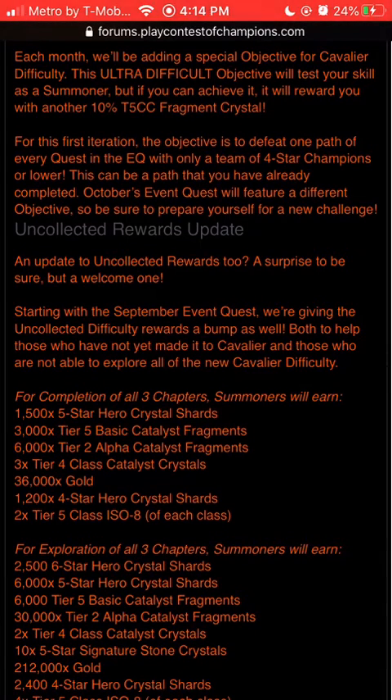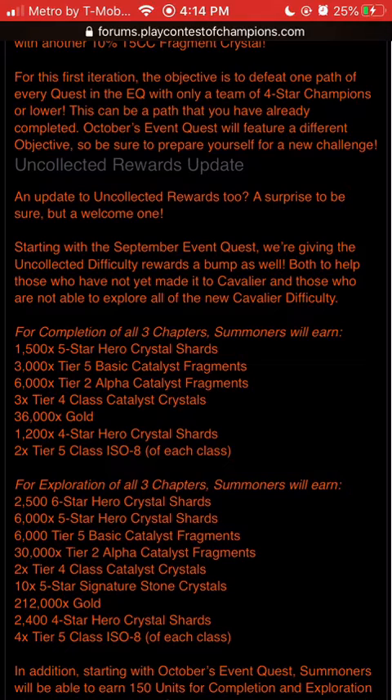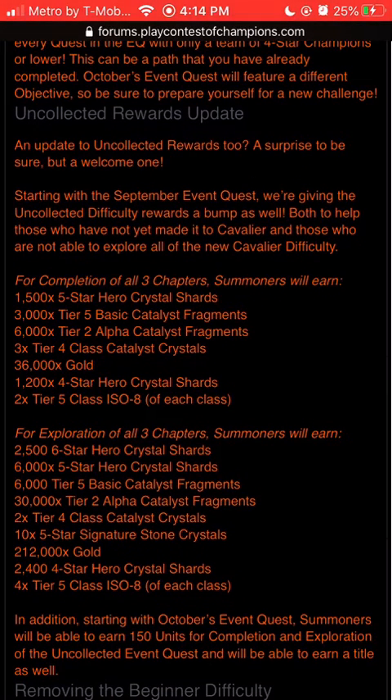Uncollected rewards update. For uncollected completion: 1,505-star Shards, 3,000 T5 Basic Fragments, 6,000 T2 Alpha Fragments, 3 T4 Class Catalyst Crystals, 5,600 Gold, 20 four-star Shards, 1,200 four-star Crystal Shards — honestly that should be a whole four-star, like literally 2,000 four-star shards. This is uncollected difficulty. And 2 T5 of each class.